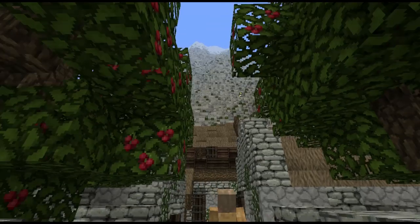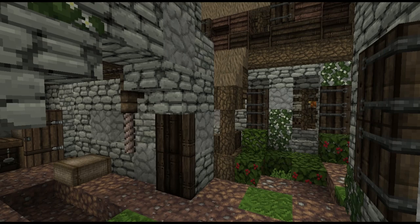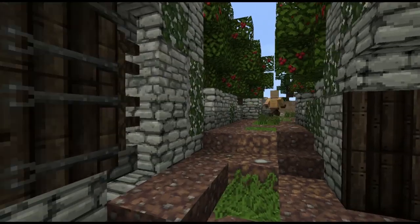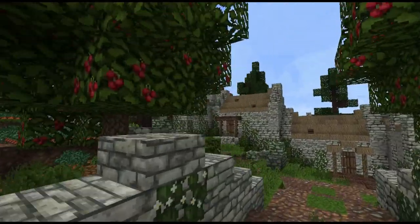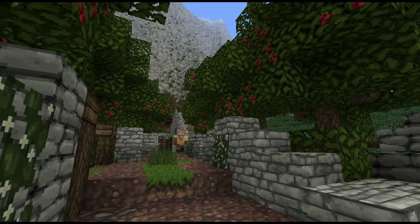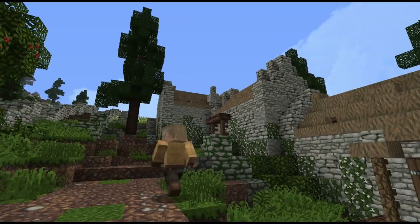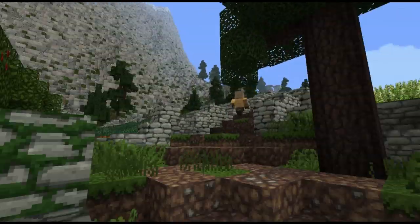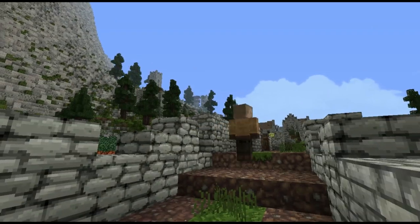All that behind is just mountain ranges, so most of the settlements are on the coast or up on the top of them. And this is one of those settlements. Very cool. So how did Fotheringhay come about, and why did you choose to build it? Just the location, really. That's why I chose to build it. I had an idea as soon as I saw it.